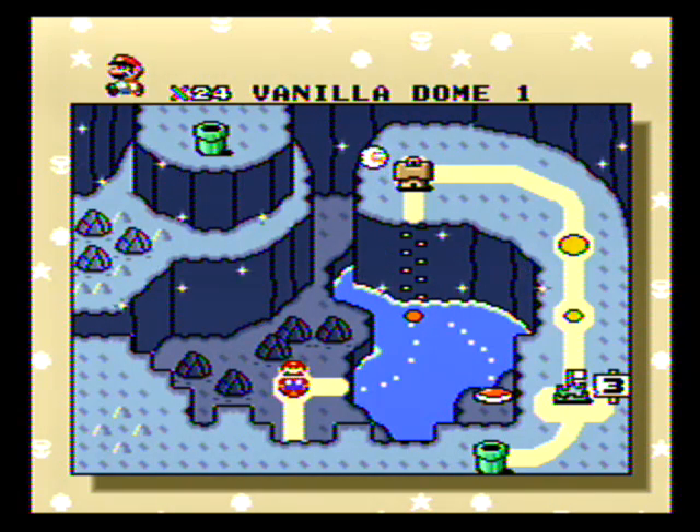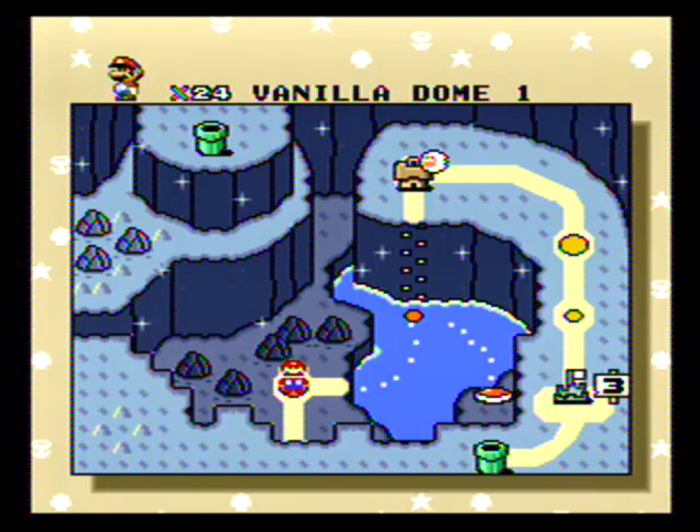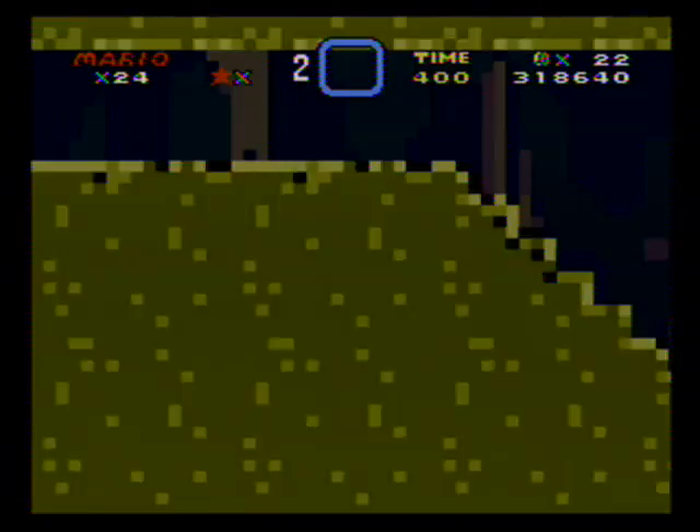In the last episode we tackled World 4, which doesn't really have like a cohesive theme to it besides like bridges or something. Anyways, in this episode we're going to be tackling secret exits in Vanilla Dome.